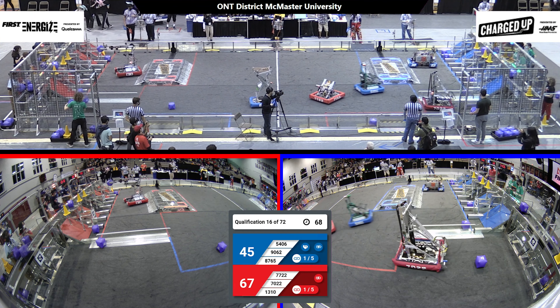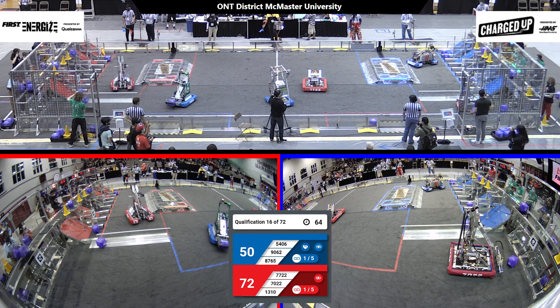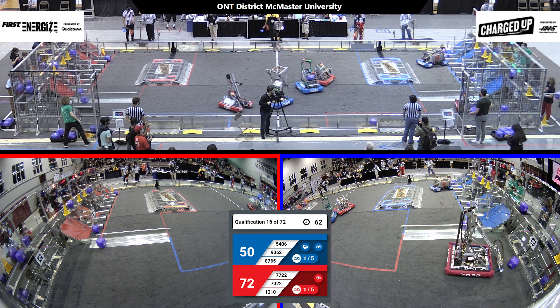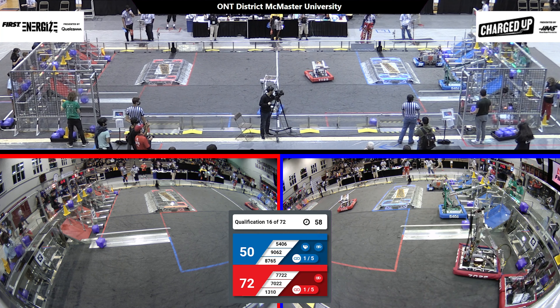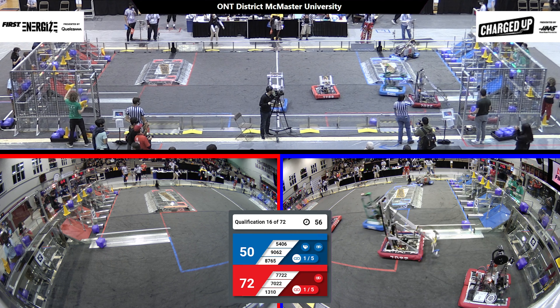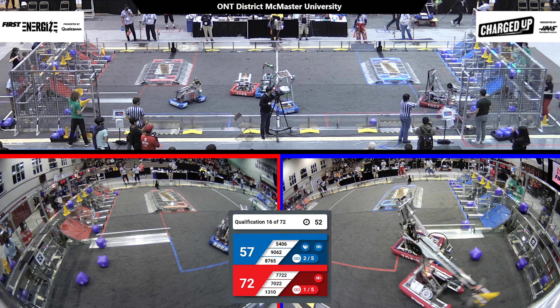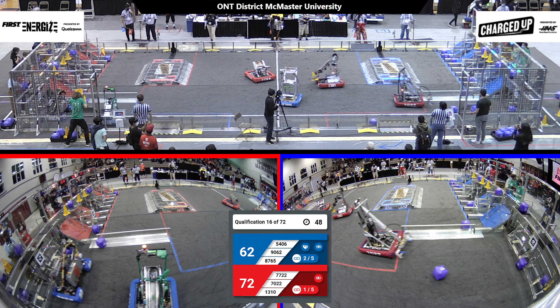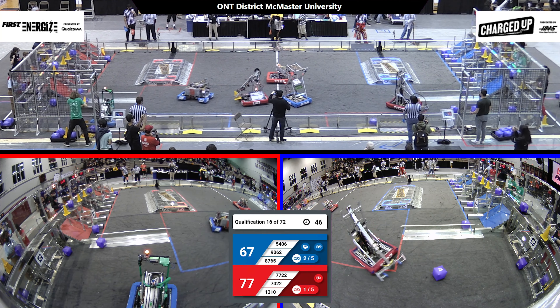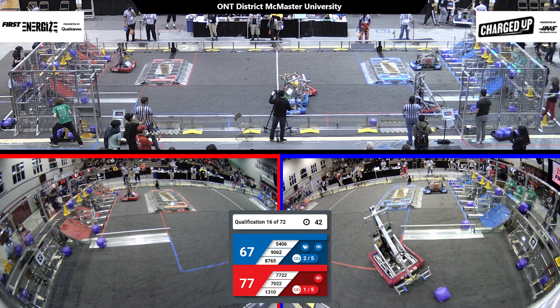Looks like over in the red alliance, 7022 is grabbing a cube over in their substation. 5406 and the blue alliance racing back from their substation, trying to place that cube, and they place it in the high row of their grid in their community. Over on the red alliance, 1310 grabs the cone from their substation, fighting off some defense, but racing back to their community to go place that somewhere in their grid.